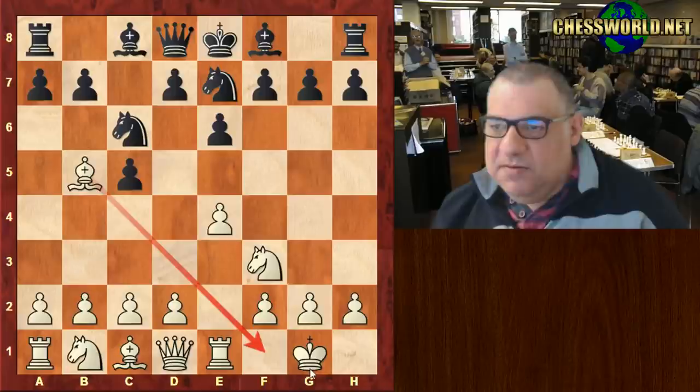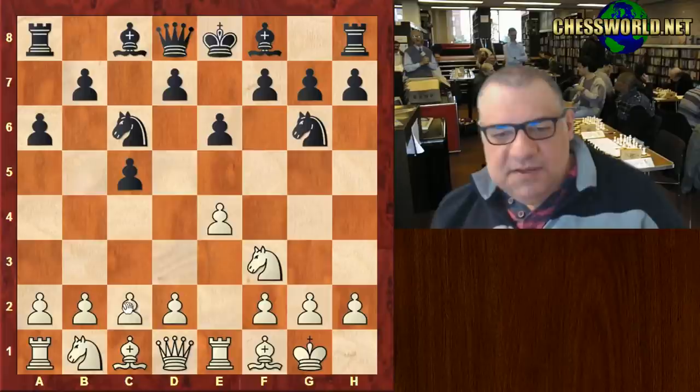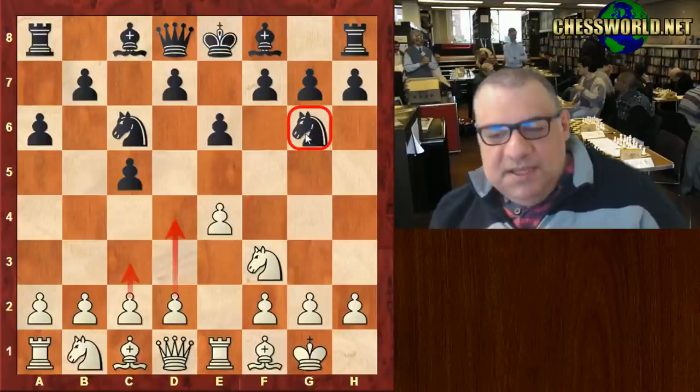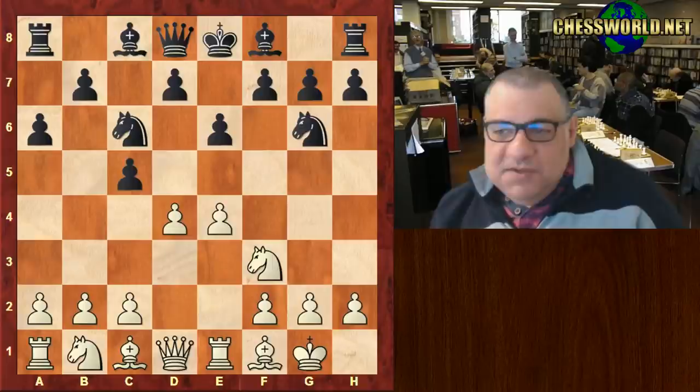After knight g6, usually you'd think this system's point is c3 and d4, but the ingenious thing about this game is the knight placement, which has been encouraged. You'll see later that this knight is actually potentially a target. We see d4, a different treatment — just satisfied having a knight on g6, basically treating it like a normal Sicilian.